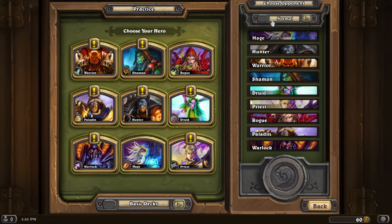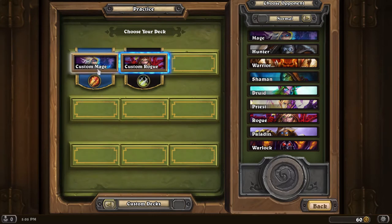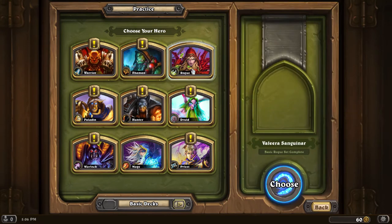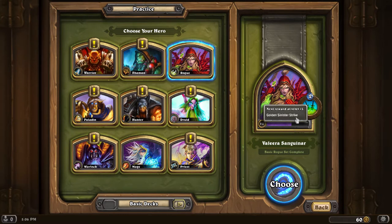I'm going to play the basic class and show you a little bit of the UI as we go. All of these classes are going to be locked until you beat them in practice mode. I'm going to pick one of my favorites so far — Rexxar. I really love his ability; it's a direct attack against the hero. I've also got a custom mage deck that's going to be heavy on murlocs, since some murlocs can synergize with the others.